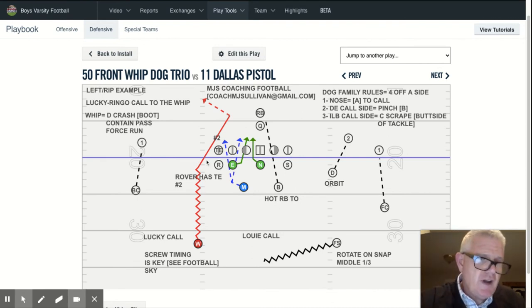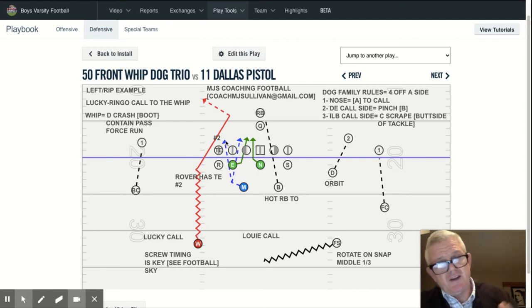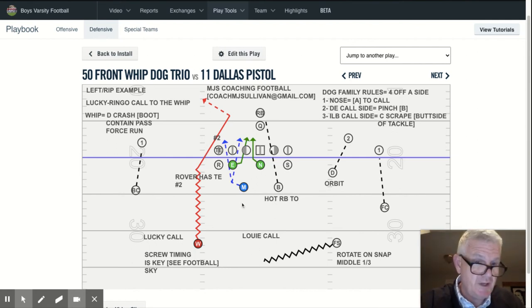In a definite pass situation, this is a change up to stop inside zone, outside zone to the tight end, to stop one-back power to the tight end versus a two-back set. It's a change up to stop two-back power, two-back toss, two-back lead outside zone — all those things. So it's a pretty nice blitz, and it's really good versus pass.